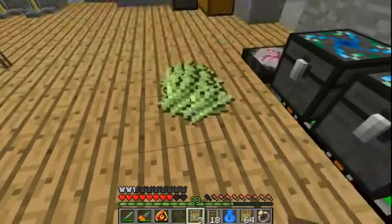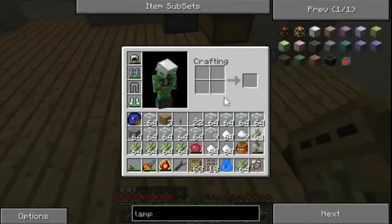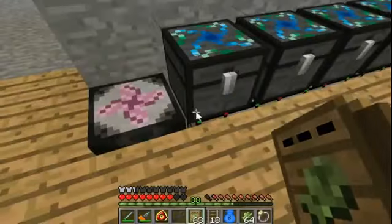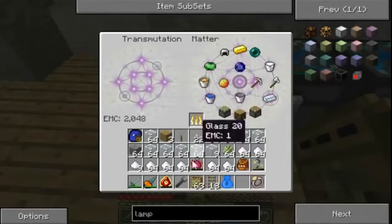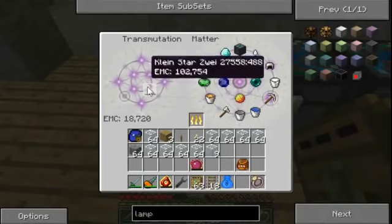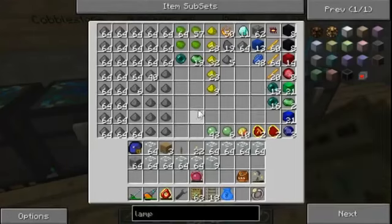That's a lot of clicking to do. I believe sugar is considered a fuel source, if I'm not mistaken, so I can turn this into redstone. It used to be a fuel source - not anymore, I guess. That's alright. Dump all this in my Klein Star. And I'll just target some redstone.